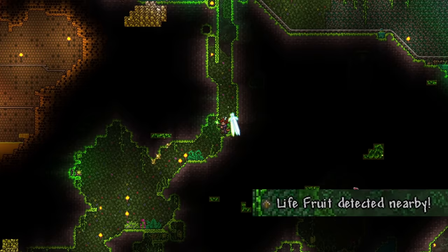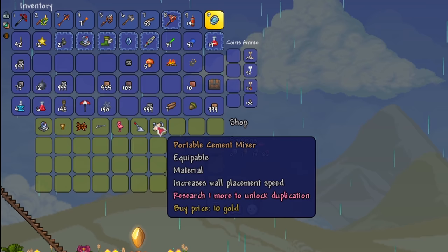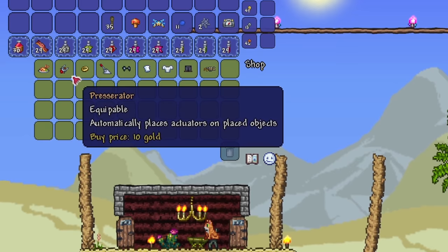The next three items all come from the same source: the travelling merchant. Here we have the lifeform analyzer, the DPS meter, and the stopwatch. This really depends on RNG — you need to be lucky enough for the travelling merchant to come, and lucky enough for him to sell these accessories specifically. Honestly, he sells these pretty often, so it's not totally out of reach. The only time this could be a problem is if he just doesn't ever bring the one you're still missing.